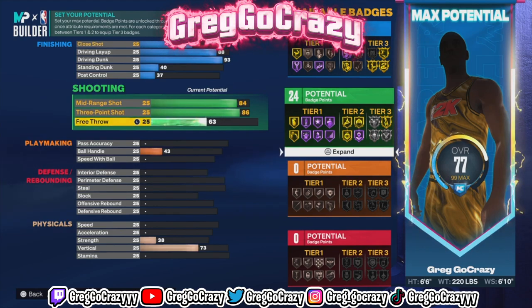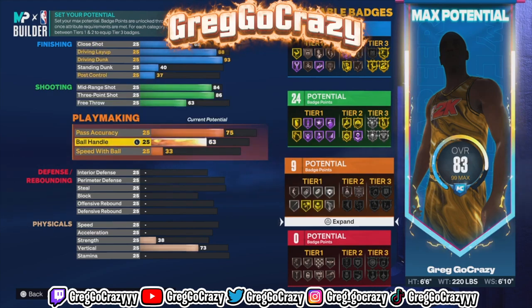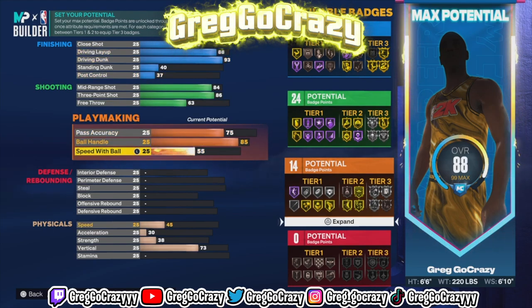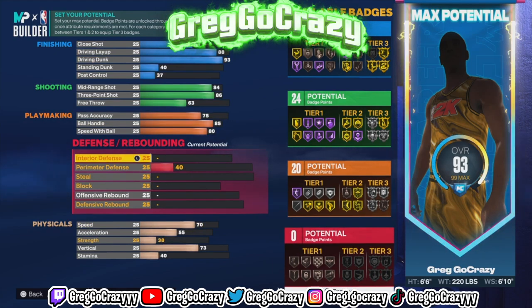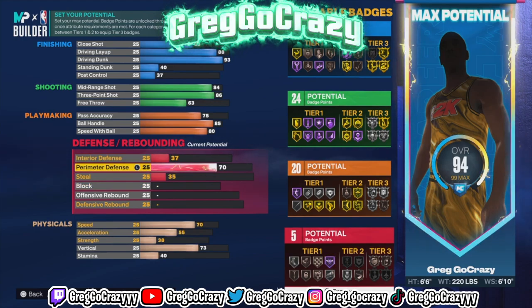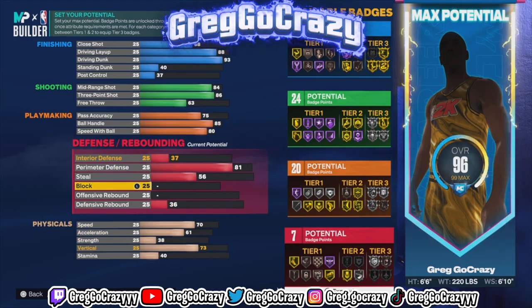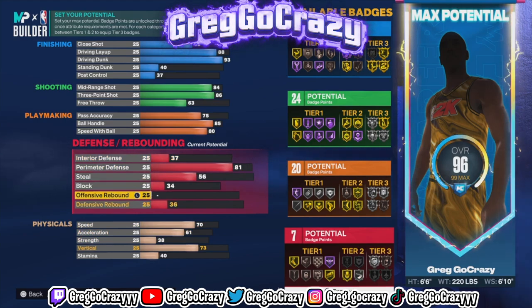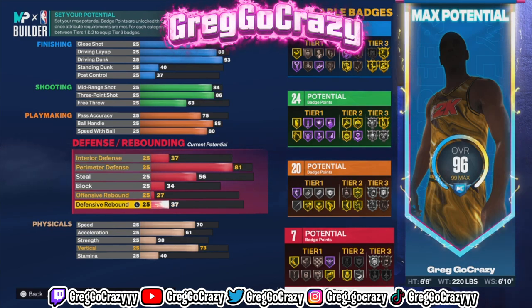For the playmaking attributes, you want to put pass accuracy at 75, ball handle at 85, speed with ball at 80. For the defense, you want interior defense at 37, perimeter defense at 81, steal at 56, block at 34, offensive rebound at 27, and defensive rebound at 37.